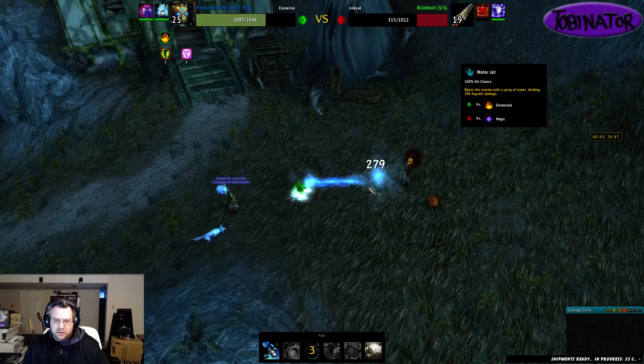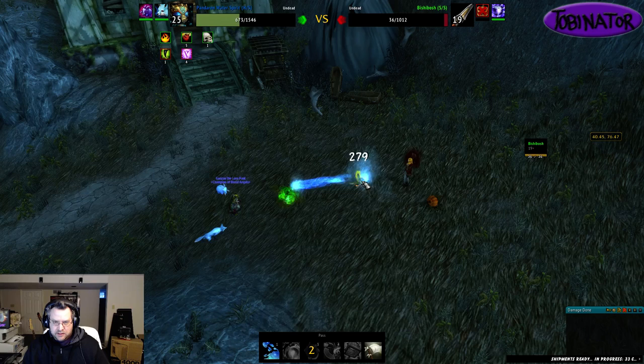I'm going to save Whirlpool and not cast it until the Resurrection round — that way it'll hit Night Stalker for some extra damage.